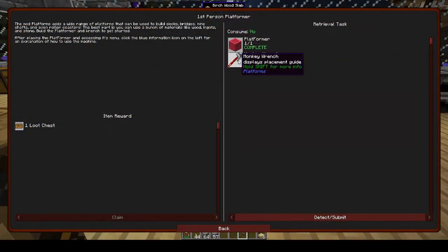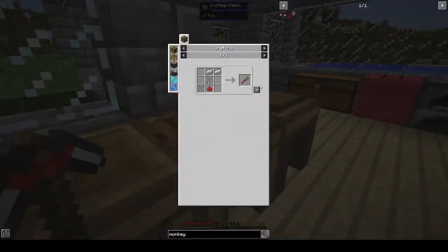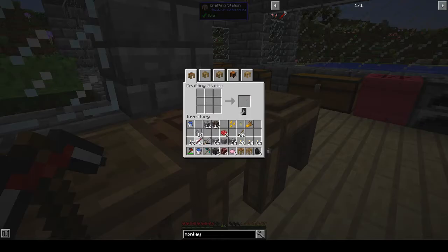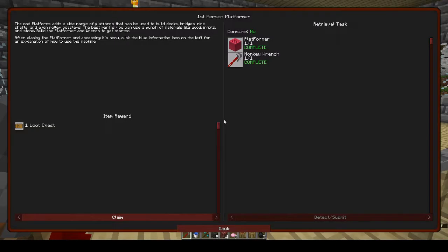Oh, we needed the monkey wrench - it displays a placement guide. Platform placement guide is shown when holding the wrench in your off hand and a platform in your main hand. I did not know that - I've learned something. Yes, we can do this - we've got the monkey wrench. First person platformer, that's quite funny.